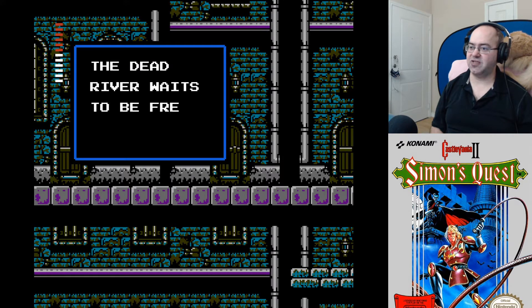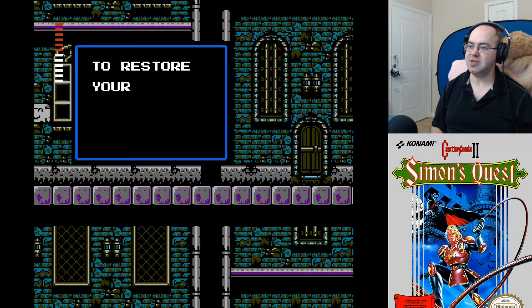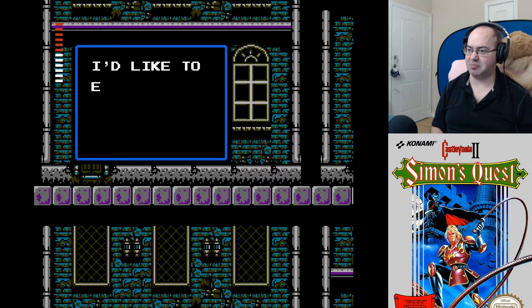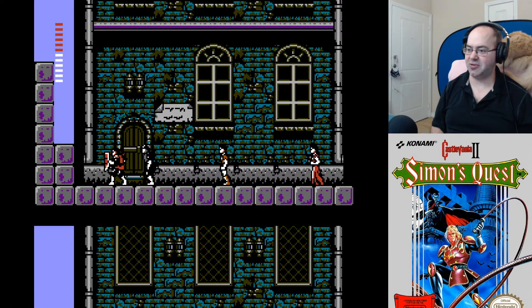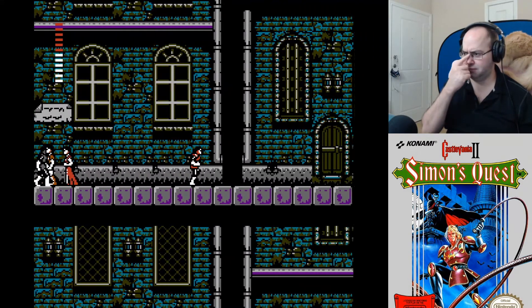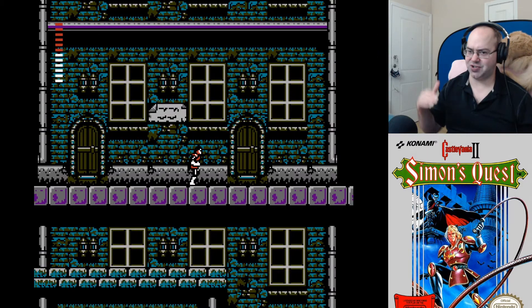Alright, lie to me, lady. The Dead River waits to be freed from the curse. I don't even know. To restore your life, shout in front of the church — I don't know if that's a translation error or not. This dude's like black. I'd like to exchange a white crystal for a blue one. Oh, and you just do it. Maybe he's a gypsy wearing normal clothes. He looks like Cobra Commander, though. So now we have the blue crystal, which is how you get into the next area.